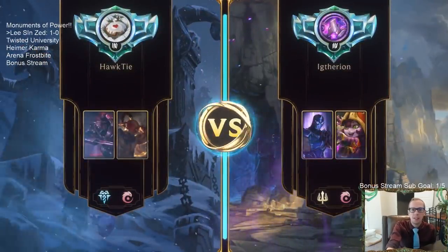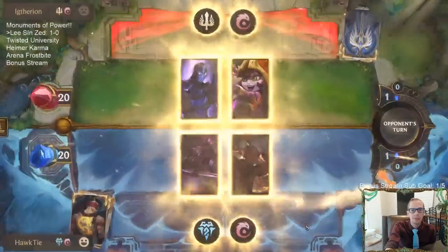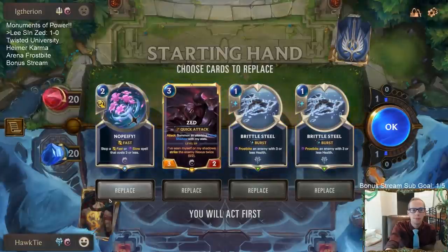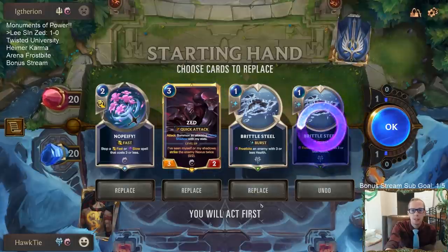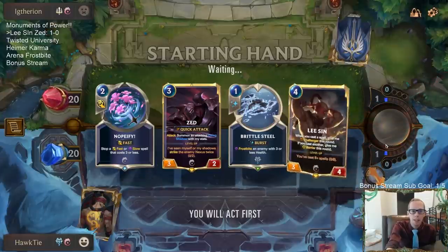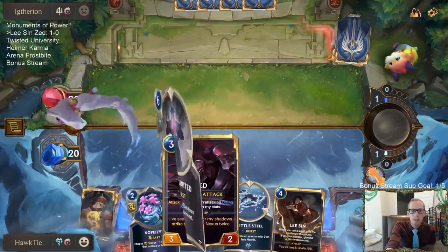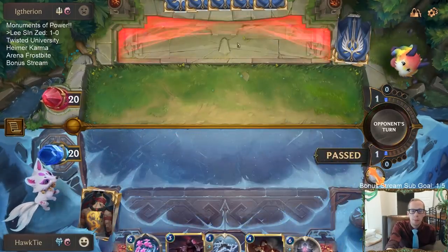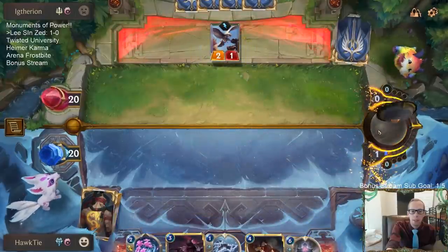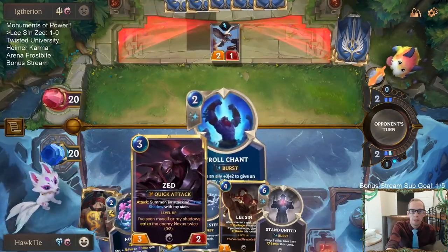It doesn't get any better than that last hand. Game 2 is against Lulushen — no Omenhawks. Nopeify is good against single combat, and Brittle Steel is great in actual combat with attacking, especially against barriers. I'll try keeping this Nopeify for single combat and see if that ends up being worth it. I'm thinking I attack with Zed, they block and use a barrier, and then I Brittle Steel their thing. Then single combat with Nopeify.